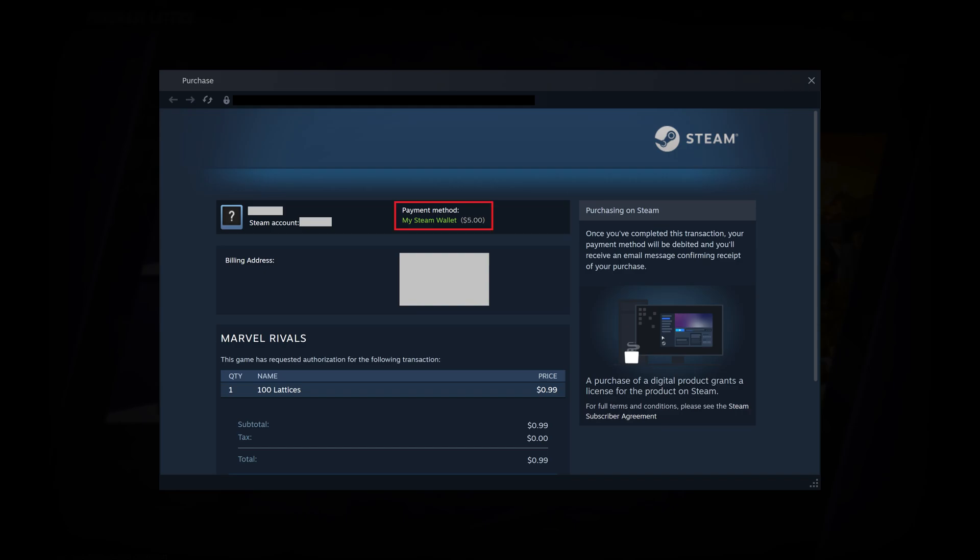Step 3. Verify that you have enough funds in your Steam account to make your purchase. If you don't, I'll link to my video in the description and pinned comment that will show you how to add funds to your Steam account.